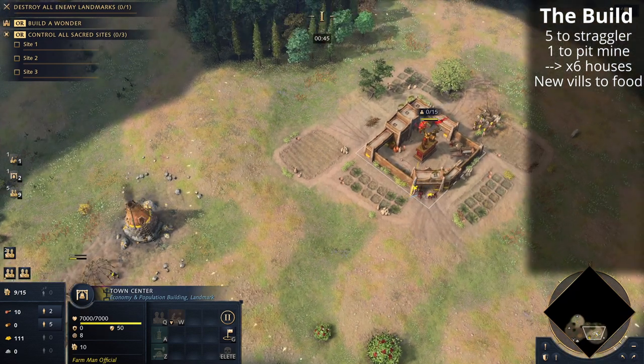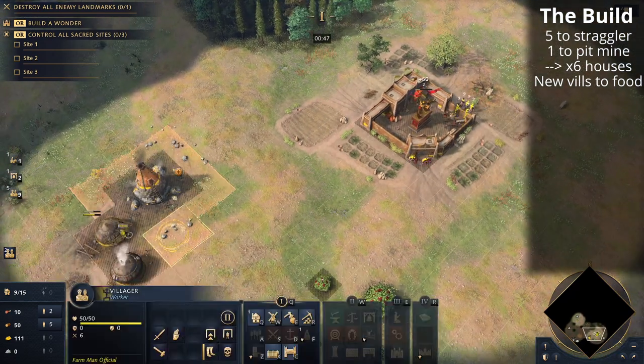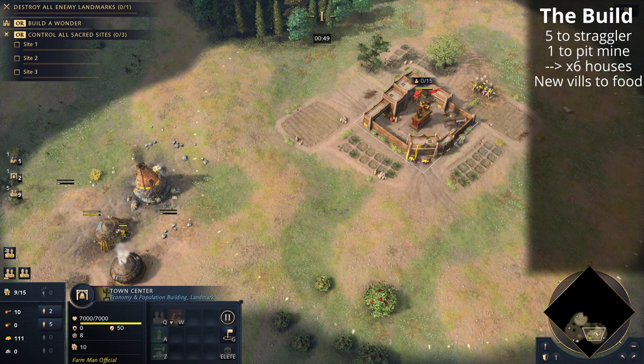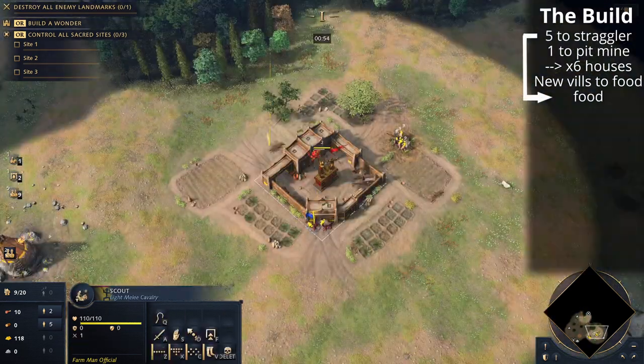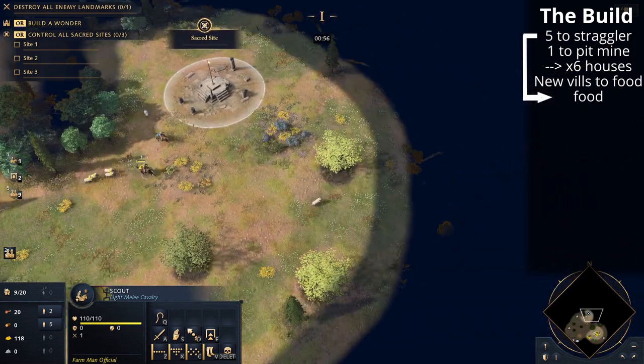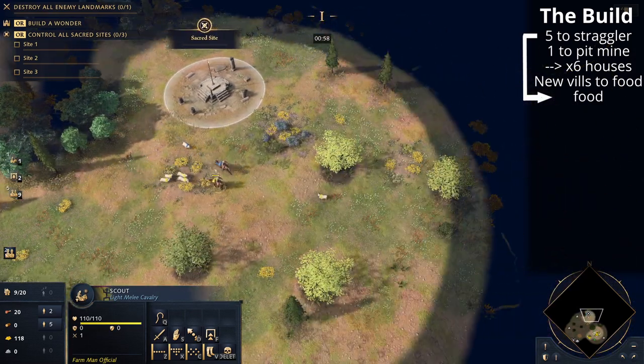The five villagers on the straggler tree, once they finish taking that one straggler tree, will be going to food. You can shift-click them to task them to food straight after they've done gathering that wood. We will also be building a production building before we hit castle age, just in case we're under pressure and need to start producing units.